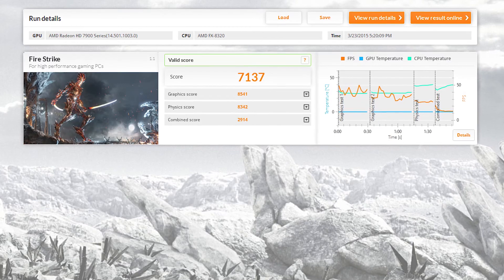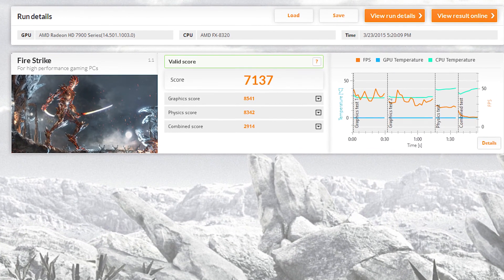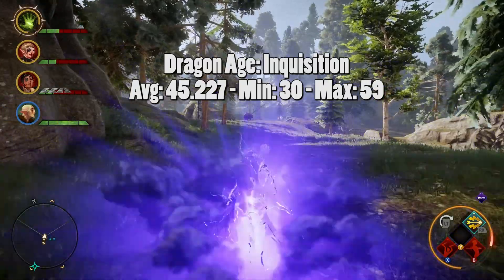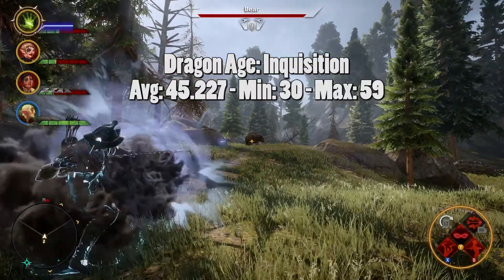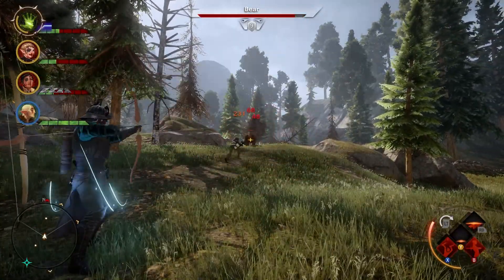Now let's move into performance. In 3DMark's Firestrike, I get a score of 7137, which is a pretty decent score and translates well into real-world games. In Dragon Age Inquisition with max details minus anti-aliasing, we see an average of 45, a minimum of 30, and a maximum of 59. I keep anti-aliasing off because of the performance hit it causes and it doesn't add too much to visual quality.